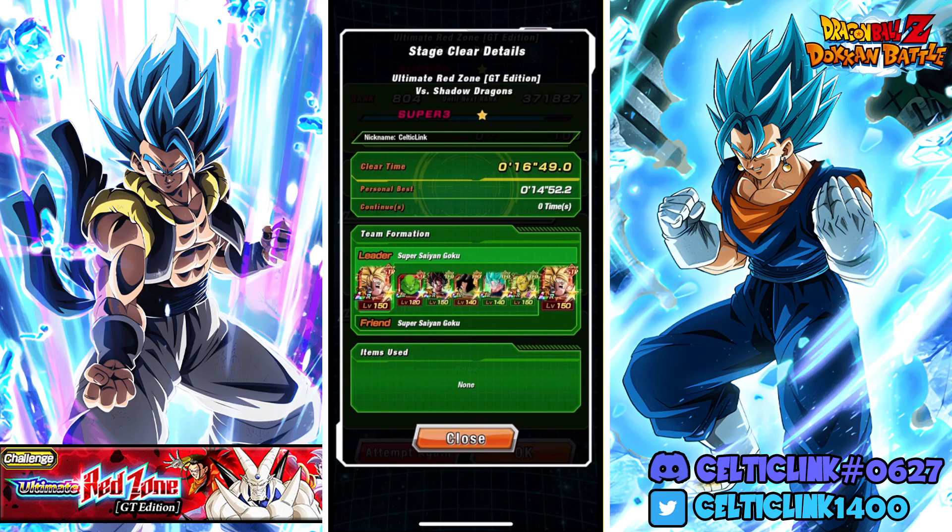They outdid themselves with this EZA. I'm someone who was very impressed by the fourth year LR EZA, and look at how they aged - they're still fun to use, definitely not as good as we thought they were on release. But these guys - wow, did they outdo themselves. This Vegito is insane. I have to test them in harder content, against the big red zone bosses, so make sure you stay tuned for those. He's not a great slot one, at least not for the first turn or so. His links are going to have to come from somebody who can hold slot one or slot three. This dude is insane - they did a phenomenal job with this EZA.